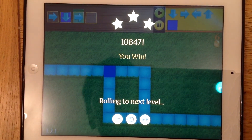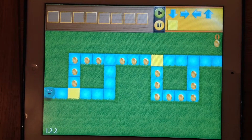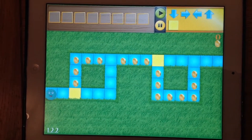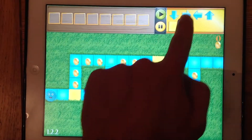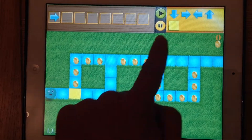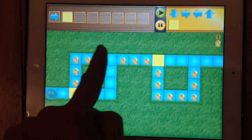We'll just have a look at the next level. Again, there are lots of different routes available and I want to take the route that's going to pick up the coins. So I'll go right, then when it reaches the yellow, I want it to go up.